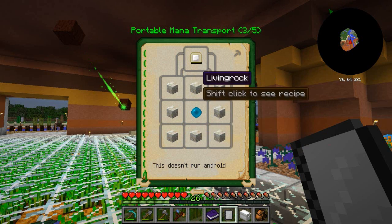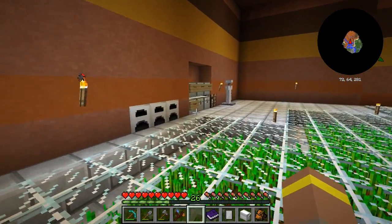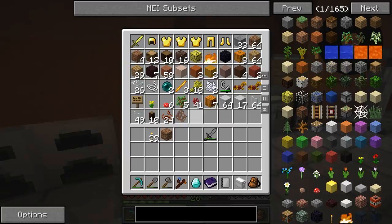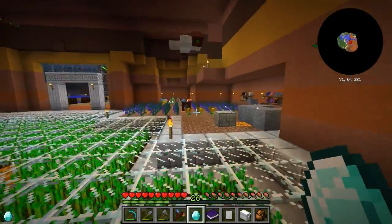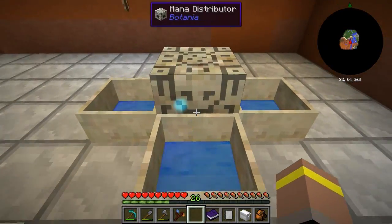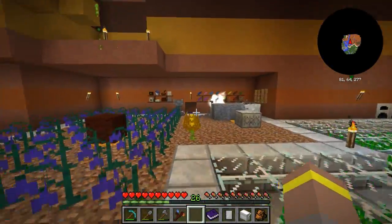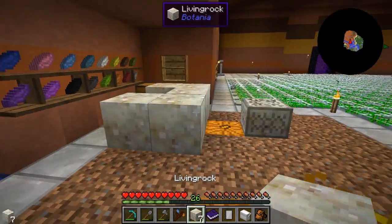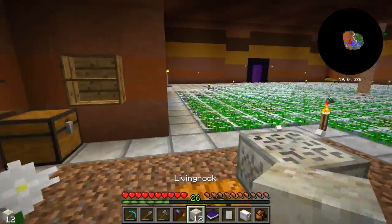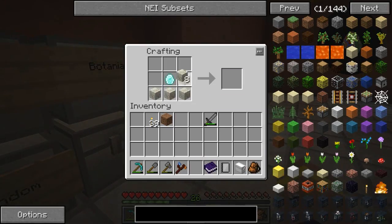To make it we need a load of living rock and a mana diamond or mana pearl. I'm going to go with a mana diamond since I have more of those - I've only got two pearls. Let's go and make ourselves one. We need seven living rock and one mana diamond. We've almost got enough, just need one more piece.